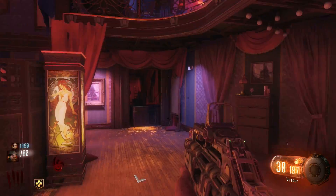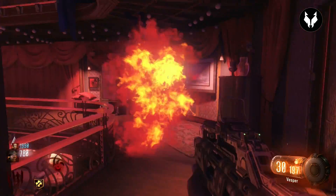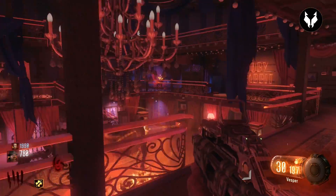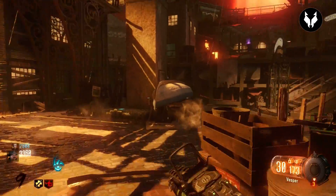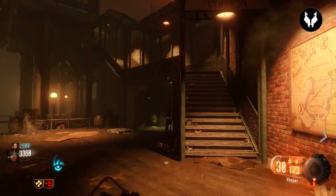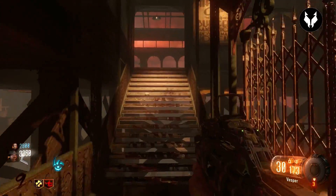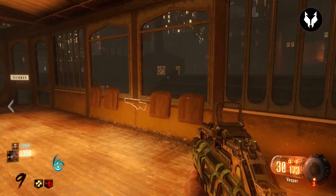Welcome to the SFF. In this video we're going to be showing you how to make the sword in Shadows of Evil — not only how to make it in the first place but also how to upgrade it. If you find this video helpful please leave a like and subscribe to the channel for more Black Ops 3 zombies content. The first thing we need to do is find the apothecary signs whilst riding the train.